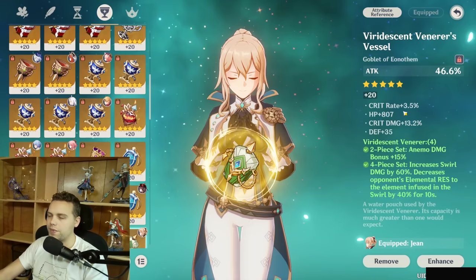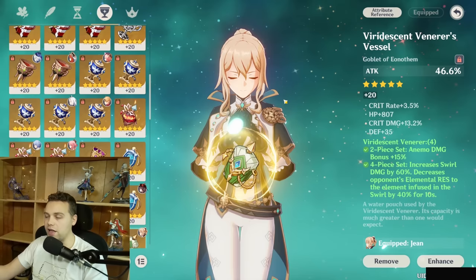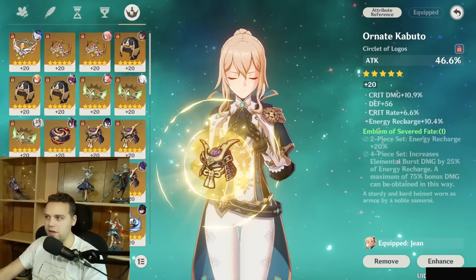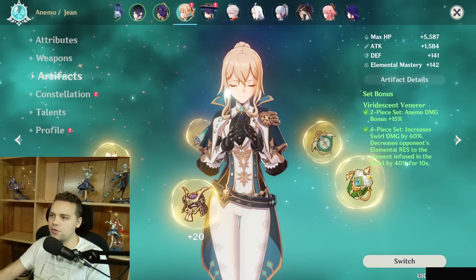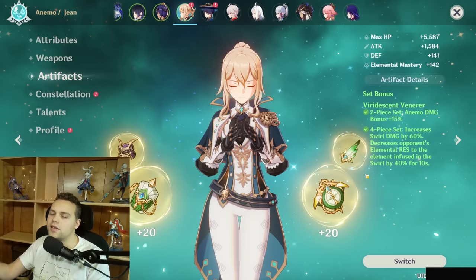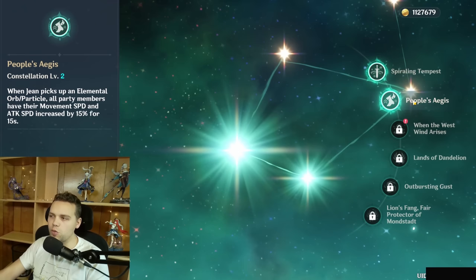For main stats, it's either attack or ER on sands depending on your weapon and team energy needs. Attack percent goblet is almost always best for Furina-focused teams because she gets so much elemental damage percent from Furina that you can get both healing and damage from an attack percent goblet. For Sunfire, you'd go ER or EM sands, EM goblet, and EM circlet. Outside of Sunfire and Furina, you can go Anemo damage bonus goblet. For the circlet, you'll want crit rate if running Favonius, attack percent, or healing bonus — both work perfectly fine, and she does have a healing bonus Ascension stat which is actually useful with Furina. If you find Jean isn't healing enough, try a weapon with more attack and focus on attack in artifacts, with crit as a secondary.